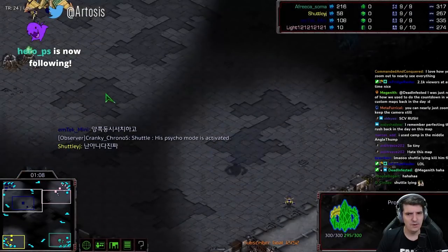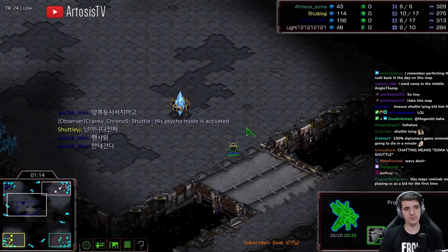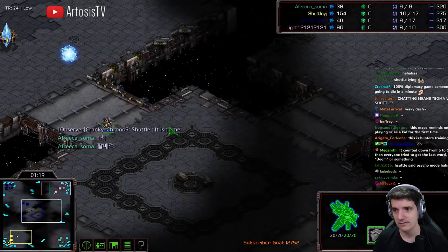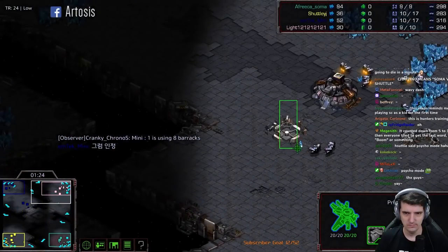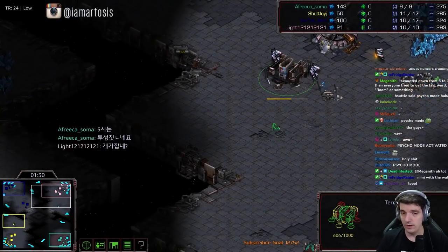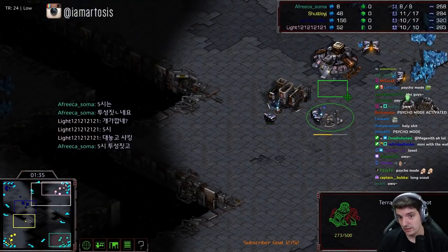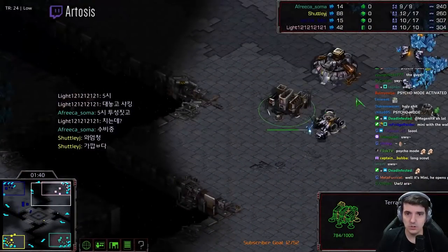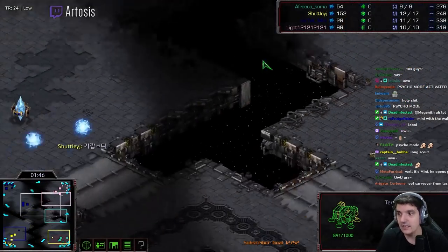Pylon near the nexus, pylon out front. From here you should be going forge right? You should just go cannon. Probably gateway — he's a madman. Looks like 8 barracks here for Light, into depot. That is the correct build by the way. I played a lot of Bloodbath in my day — you go 8 barracks next to your CC and a depot so you can build a bunker in here and hold everything. The rush distance is just too quick. If you go 11 barracks, which is after depot, you die to anything that comes.